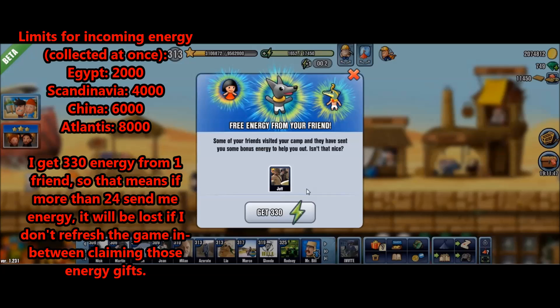Those amounts have actually been changed recently — they've been increased — so it won't be such a big problem for most players. But still, for example, in Egypt you can claim 2,000 energy at once; in Scandinavia you can claim 4,000; in China you can claim 6,000; and in Atlantis you can claim 8,000, I believe. Once the energy sent to you goes beyond this limit, all the surplus energy will be lost — you could even say it will be stolen from you.